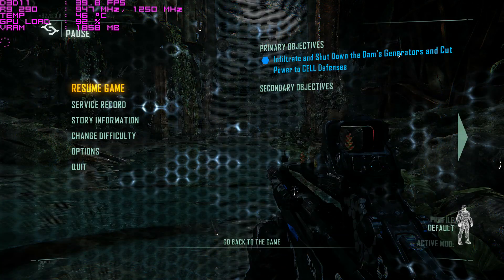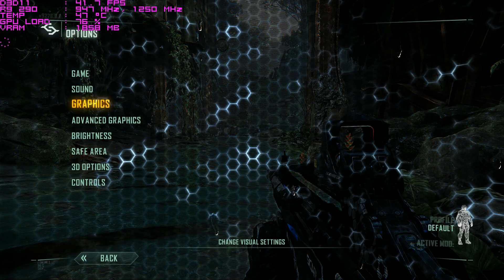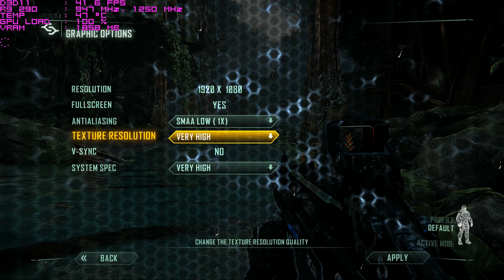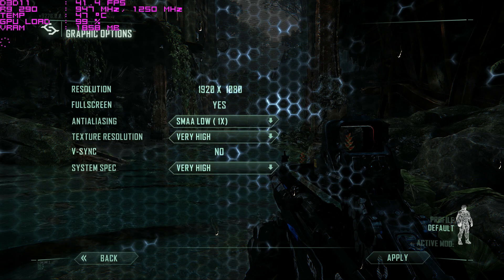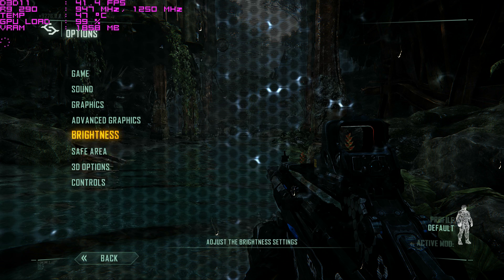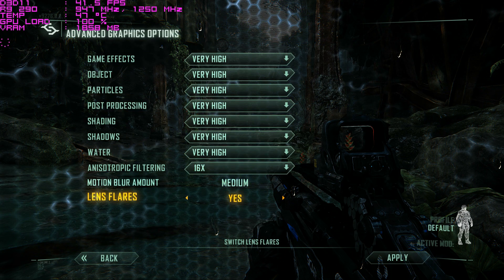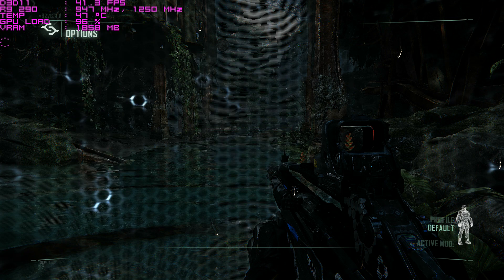First up is Crysis 3. These are the in-game settings I'll be using — all settings will be at very high. It's still a very demanding game even with very low AA.